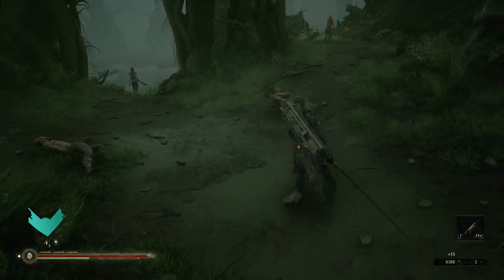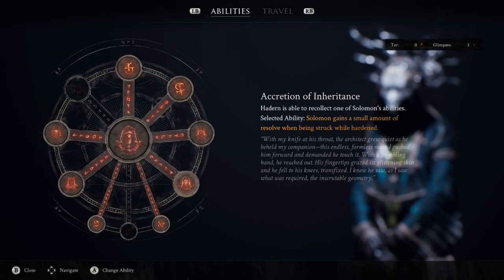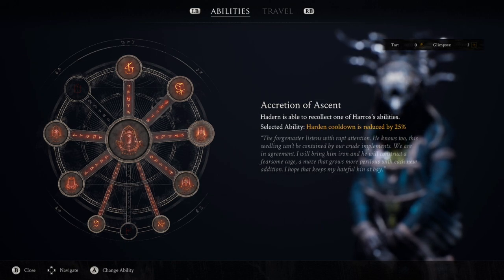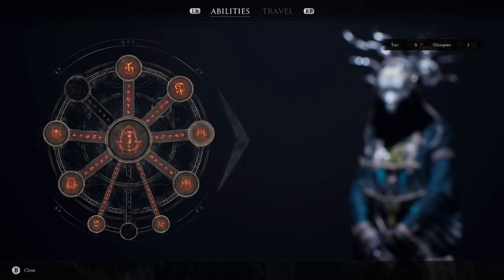This stacks all the way up to 100, and once you've left the shell you will lose those stacks. With Solomon, I've gone to gain a small amount of resolve when being struck while Hardened, just to give me more resolve so I can use more weapon abilities, and I've lowered my Harden cooldown because you want to use Harden all the time — it's just a really good ability to have.